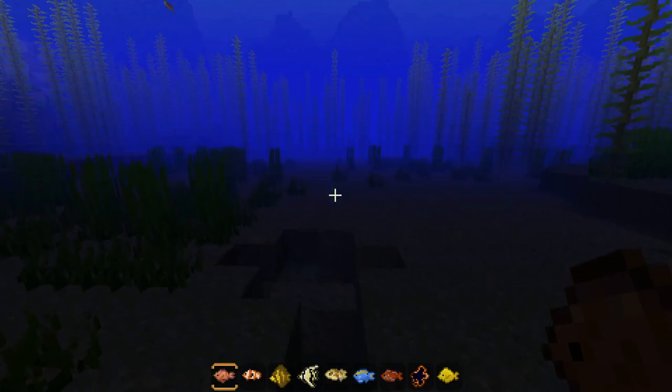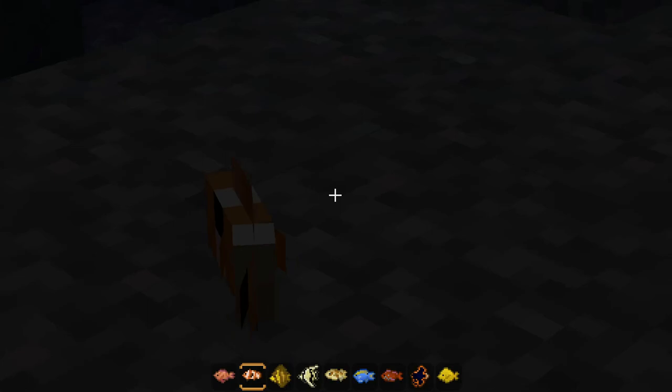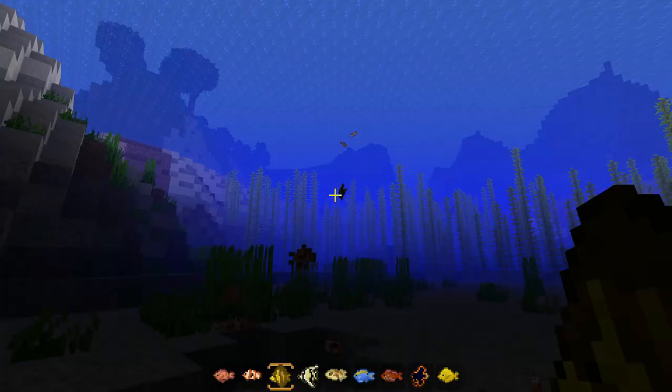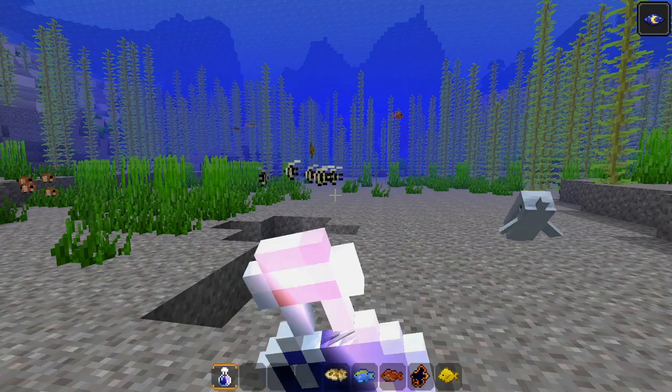Let's go through them. First we have the Crescent Tail Big Eye — a nice little model. I think they fit very well with the vanilla fish, which is always a good thing. A little clown fish. Animations are also really nice. Got Sailfin Tangs — he went up very fast. And then we got the Moorish Idol, which is actually my personal favorite.